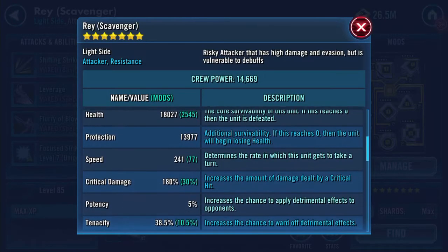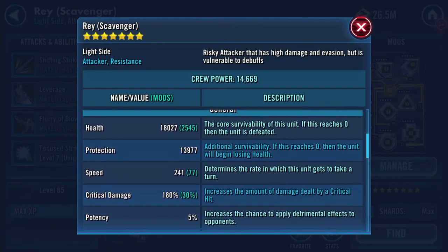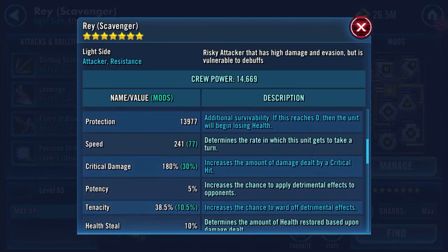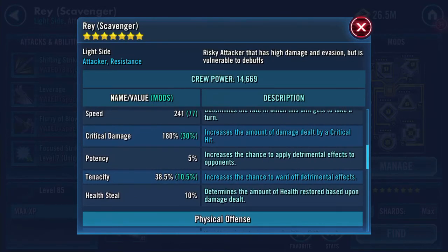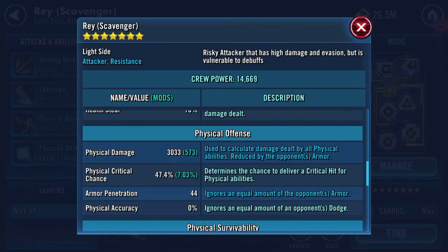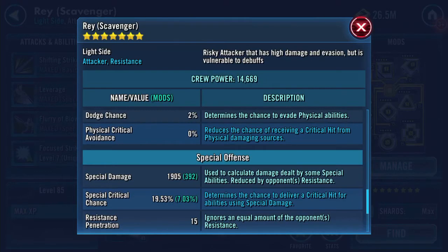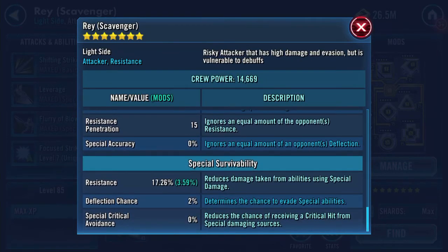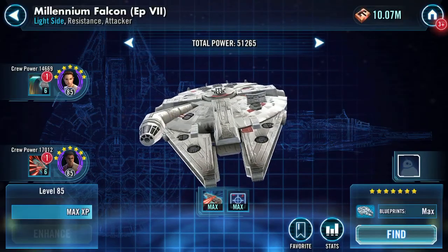Here she is at the moment: 18,000 health, 14,000 protection, giving her 32,000 combined. 241 speed — she's not uber fast. 180 critical damage, 3,033 physical damage, 1,905 special damage, and 17.26 resistance.